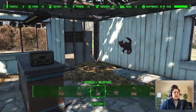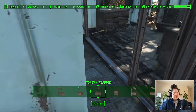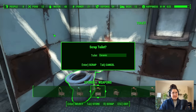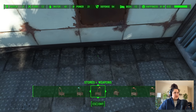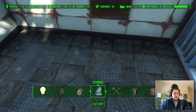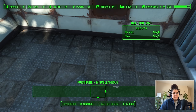We'll put the radio up here for ambiance. What rooms do we have? Bathroom — that's nice. Let's replace the sink with a working sink and the toilet with a nicer toilet. Where are those nice bathroom furniture pieces? I think they're here in miscellaneous.